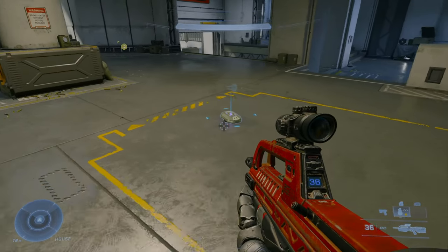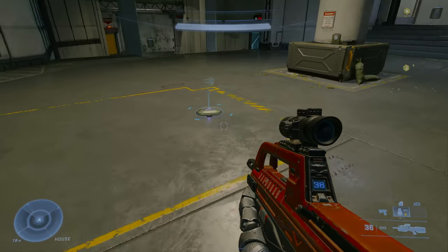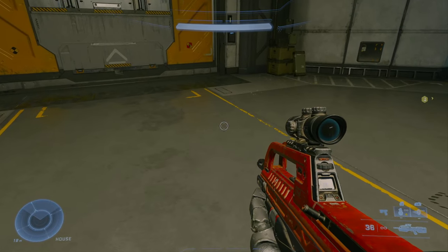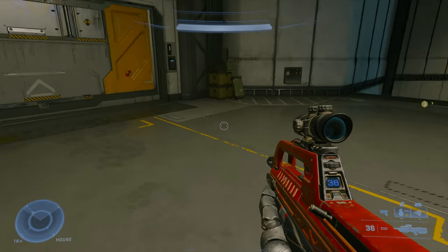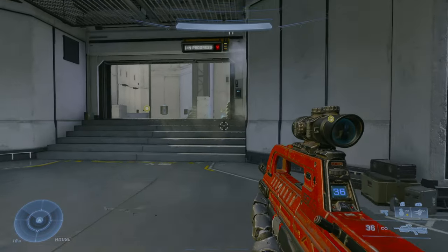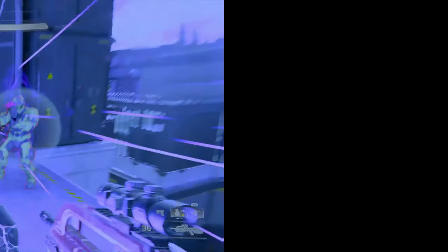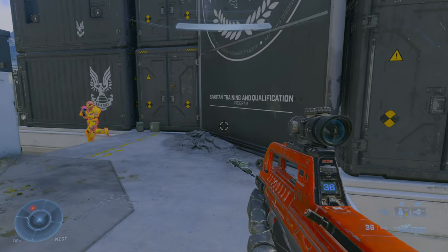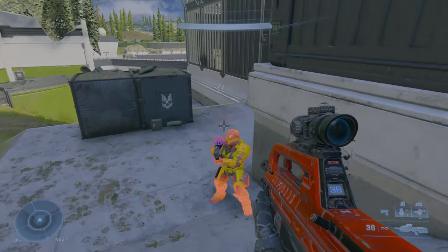Next up, the repulsor. The repulsor is another versatile equipment, but this one is harder to use than any other equipment in the game because there's more stuff you can do with it. Essentially it has a bit of a larger skill gap, and players are going to use this differently depending on how much knowledge they have on this. You can push back other players, and if they're near a wall, you can deal a bit of damage to them. This also works towards vehicles.